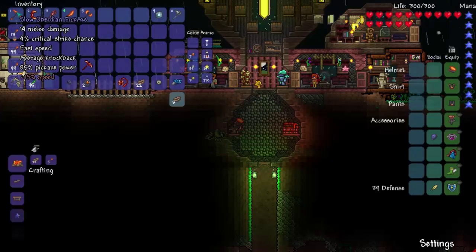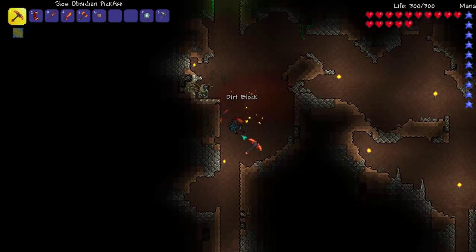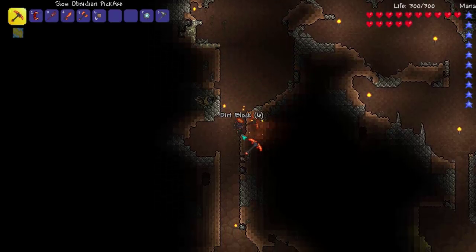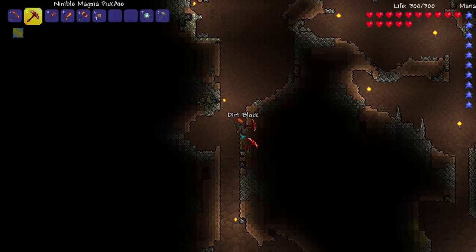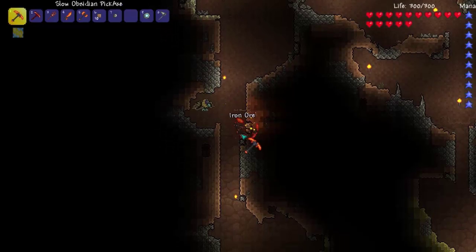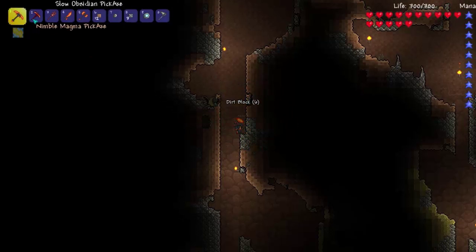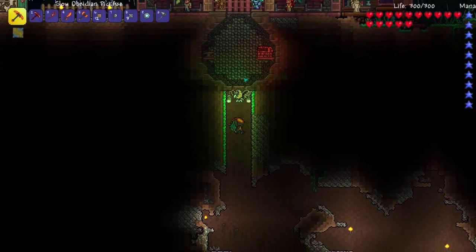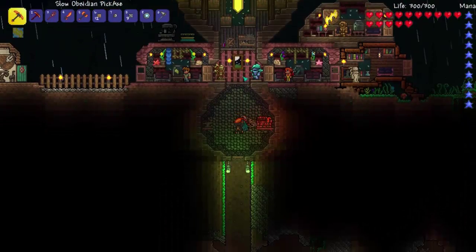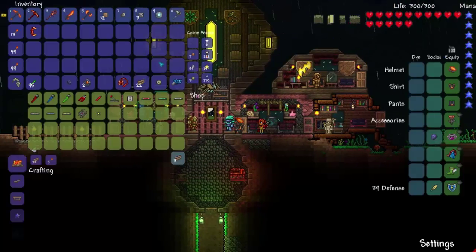Let's test it out. This one's slow, I don't know if that affects it. Which is faster? Funnily enough the magma pickaxe — I don't know if speed actually makes a difference. But I don't even have the goblin tinker yet, so it doesn't matter. So that's kind of a waste.